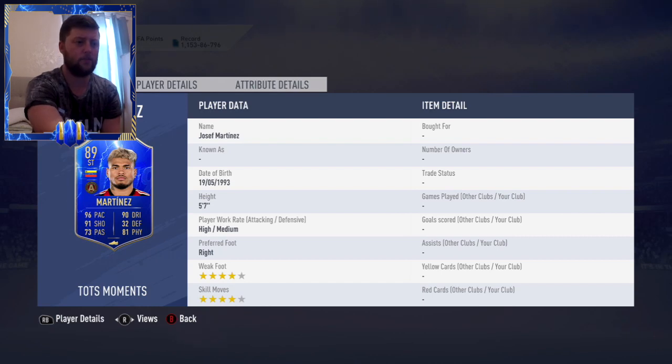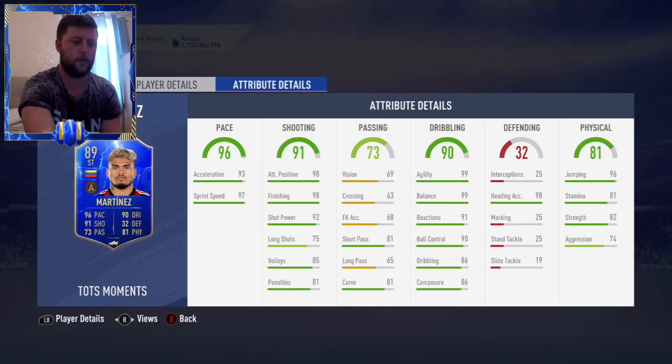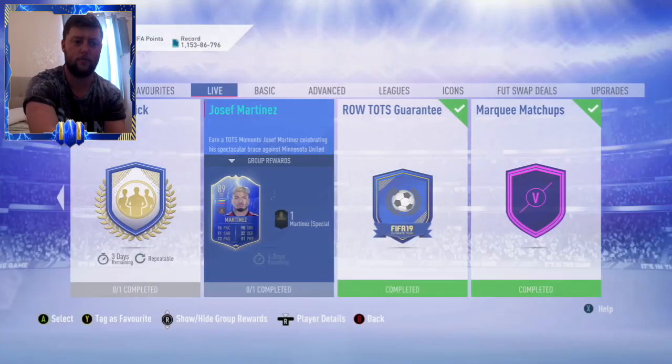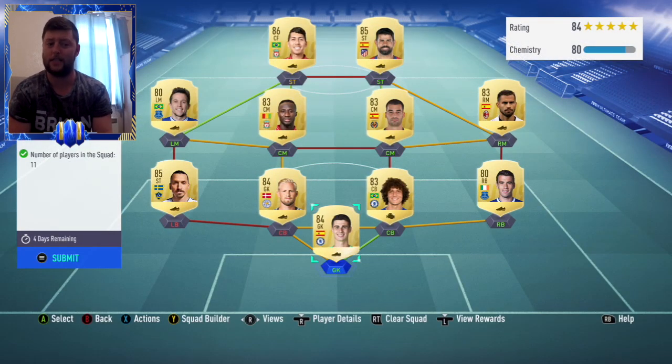89 rated. I'm just going to pull up his stats because I believe he's got a few decent stats going on. So you can see the 96 pace, the 91 shooting, the 90 dribbling, and also the 81 physical. Let's have a quick look. So we have got 96 jumping, 98 heading accuracy, 99 balance and agility is the one thing that really strikes me with this card. And then the 98 physical finishing and attacking positioning.